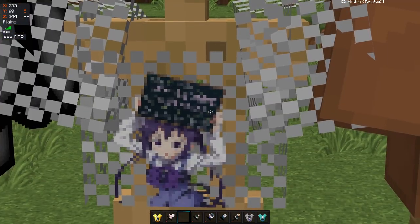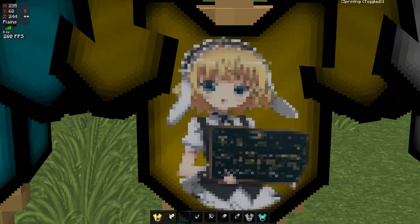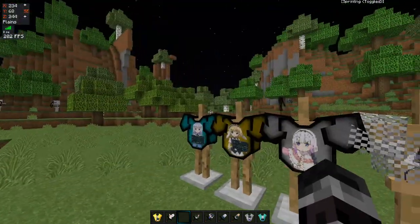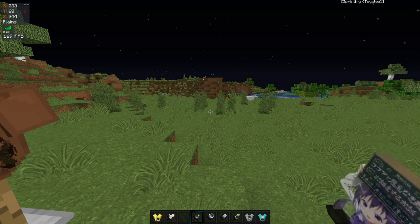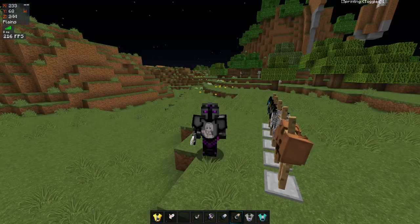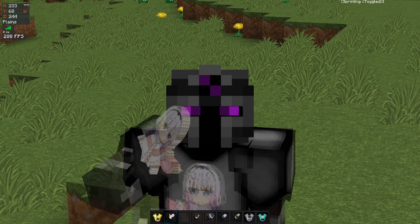We got your leather armor, we got your chain armor, we got your iron armor, we got your gold armor, we got your diamond armor — all pretty low res. But we got your wooden sword, we got your diamond sword, we got your stone sword, we got your golden sword, and we got your iron sword.